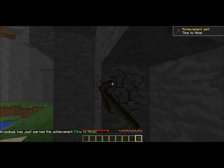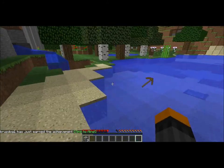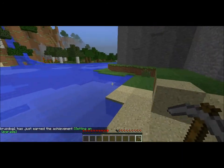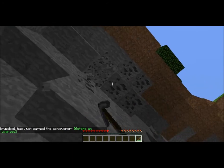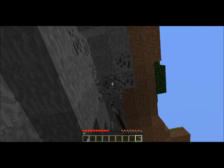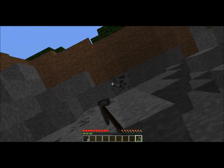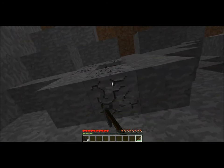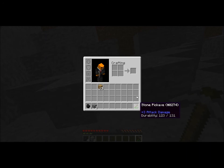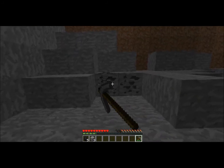I'm just gonna use the pickaxe and then throw it away since I don't need it right now. Let's grab some coal while we're here. I've got durability on — if you want to know how to do that, hold down F3 and press H and it'll show you the durability and item ID on the right-hand side.